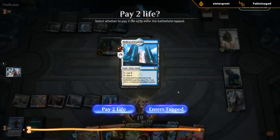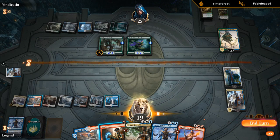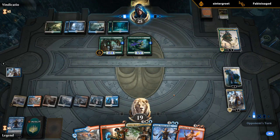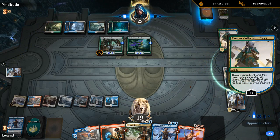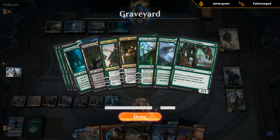They could get back another Explore creature here and grow the Wildgrowth Walker, but then Karn would still survive. Opponent still looking for that Jadelight Ranger — hasn't found one yet. So Wildgrowth Walker is probably going after Teferi.